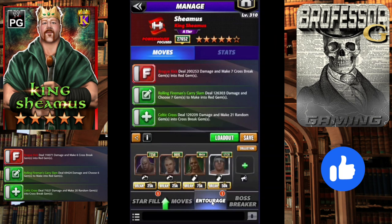Here is the ideal moveset for King Sheamus. You're going to give him the finisher, which deals 200K damage and makes seven cross breaks into reds. Then you're going to use the double green, choosing seven gems to make into red gems while also flooding the board with 21 cross break gems. For MP trainers, you're going to use double MP green trainers — Animal and Tyler Breeze.